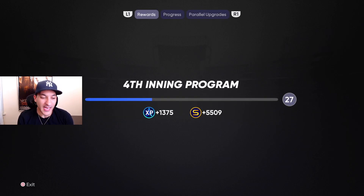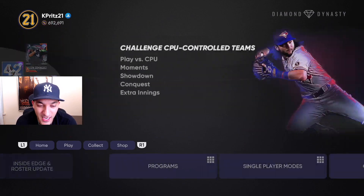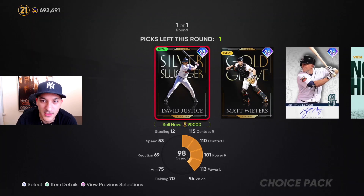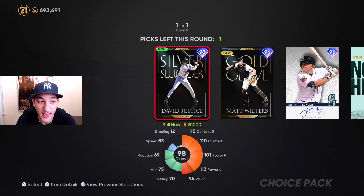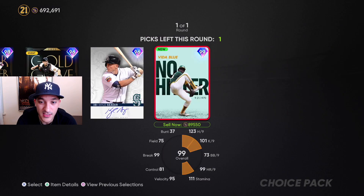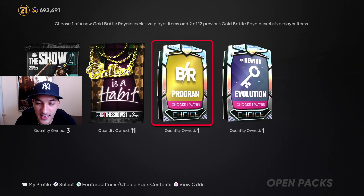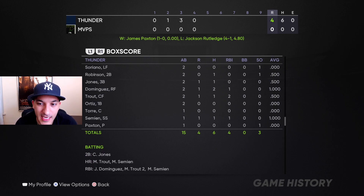We hit World Series — it's weird, last World Series game last season I didn't even play. This one was very quick, we got off to a good start. Do I want to open up that pack? World Series pack — we got David Justice, we got Vida Blue. I think Vida Blue is at 97K, yeah 105K. Just because of the price, I think we're gonna go David Justice, but this Vida Blue card is really really nice looking. We might not play any legend games since we hit World Series kind of early, but we'll take David Justice — he's a little bit more expensive.